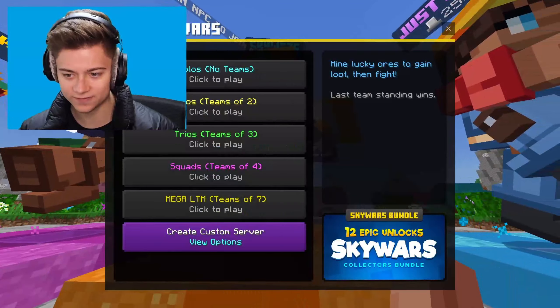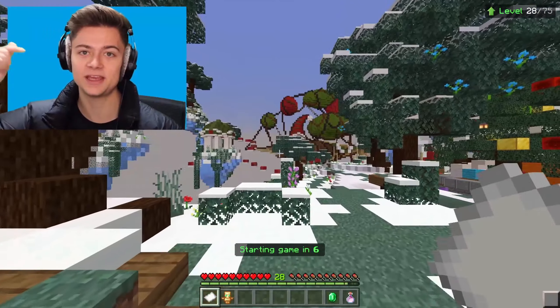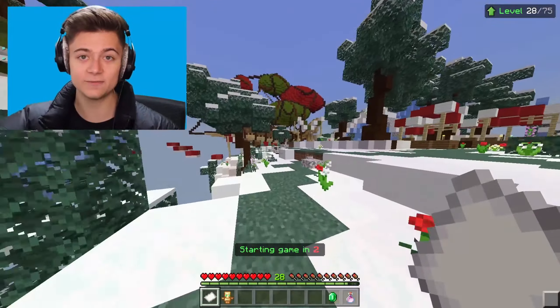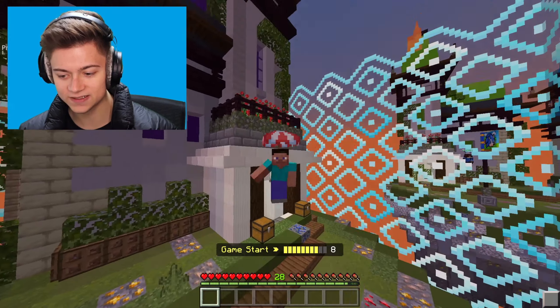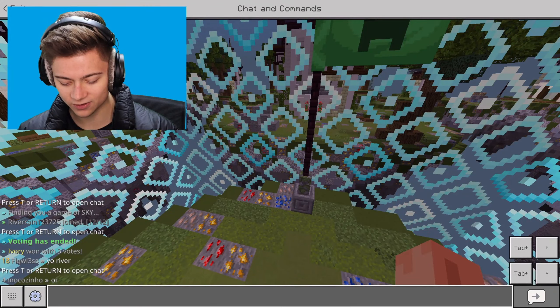There's a button in the bottom right-hand corner which I think is for MCPE, and since I'm on PC I can't really use it. If someone comments what that button does I'll pin and heart their comment. Without further ado, we are about to get into a game right now.